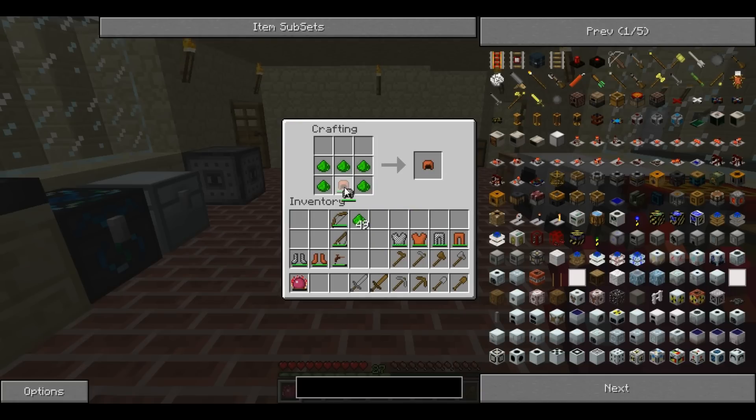5 for each of the helmets, 4 for each of the boots, 7 for each of the leggings, and 8 for each of the chest plates.